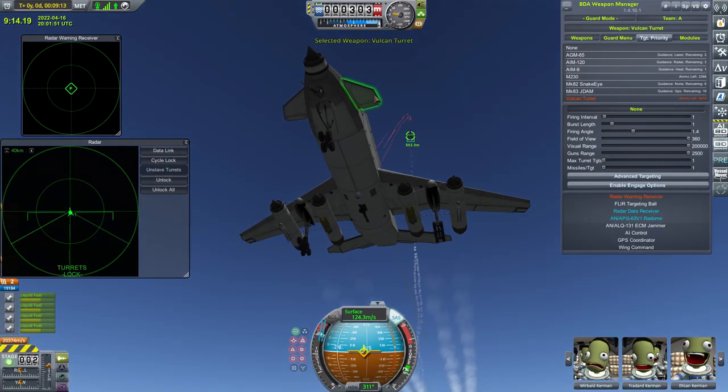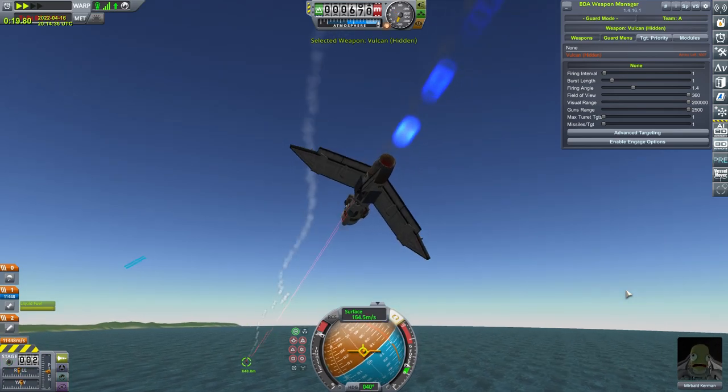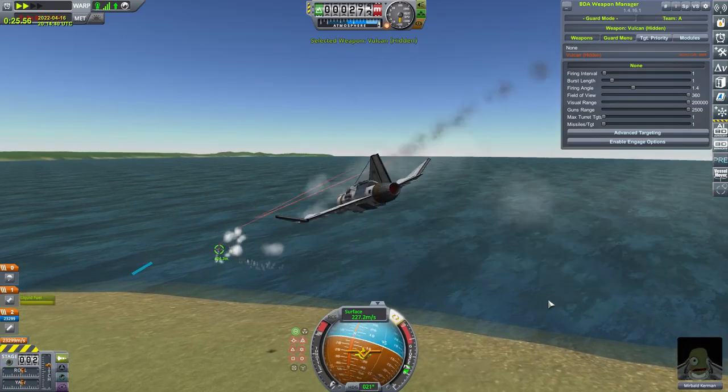Next, the Vulcan. Good lightweight minigun used in lots of ground and air combat. It also comes with a hidden version, which is basically standard issue on most jet craft, and very effective. S tier.